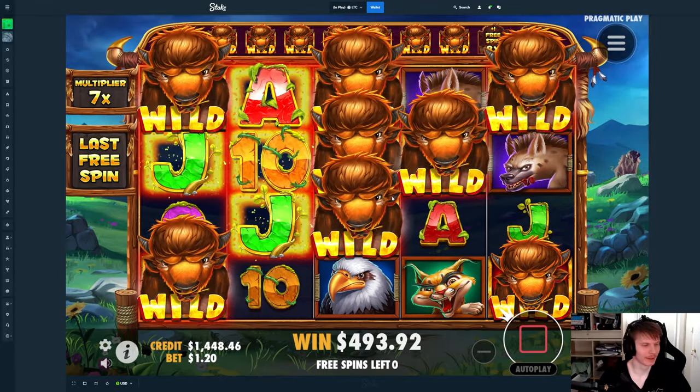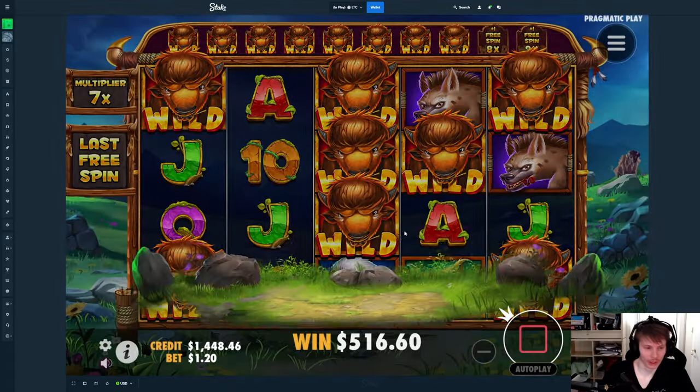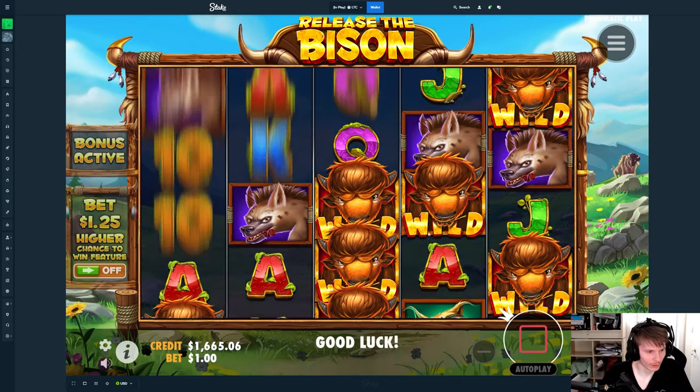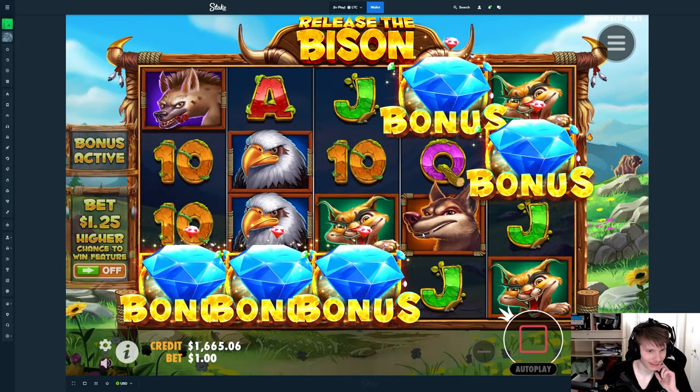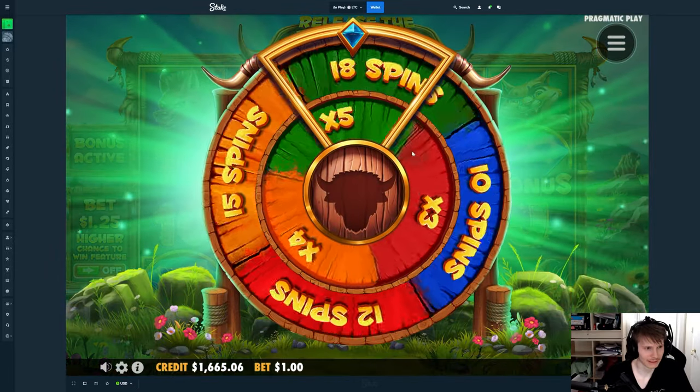It doesn't line them up — so bad, because this has so much more potential. But we still win 500, so it's honestly not bad at all. We'll just do a $300 buy and hope that goes well. Running the $1 bet size now — this is the three-level bonus.